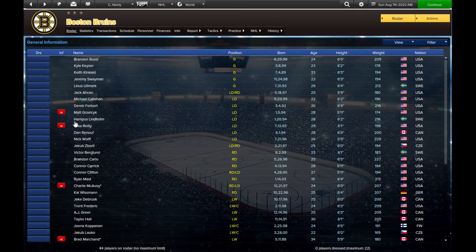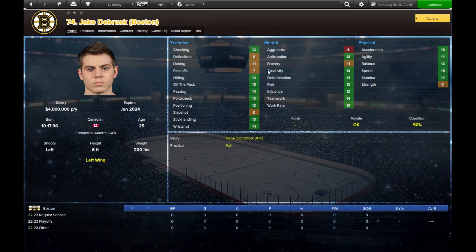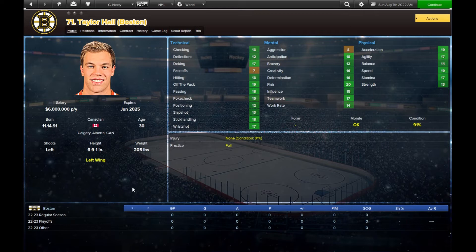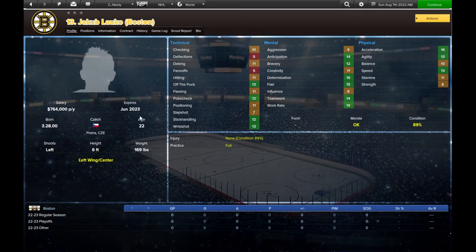From a forward perspective, the Bruins are obviously an older team. We've got Marchand on the left side — he's out for four months but still quite good at 34. Jake DeBrusk came into his own this past season. Taylor Hall is probably our number two left wing. We'll probably go Hall, Krejci, and Pastrnak on the second line, and then Bergeron, Marchand, and DeBrusk on the top line. Trent Frederic is kind of our grinder, third/fourth line type. Jacob Lauko is one of our main prospects whose ratings can increase with time.